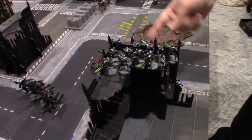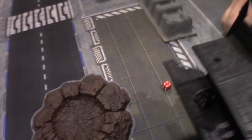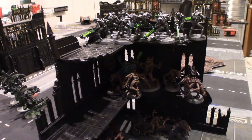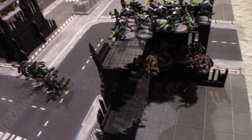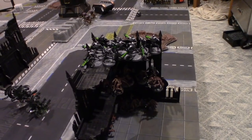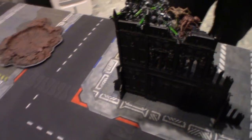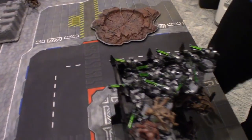That's enough to get some of the Genestealers into both units. Broodlord also rolled — just enough to get the Broodlord into Imotekh. After the charges, some guys couldn't quite make it and are just outside. On to the fight — starting off with the Genestealers doing a three inch pile in, getting pretty much everyone through the wall and a couple more guys up into combat. There are four attacking the Warriors — here come the 16 attacks, hitting on twos because of the Broodlord being nearby.